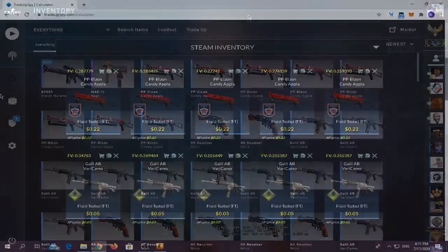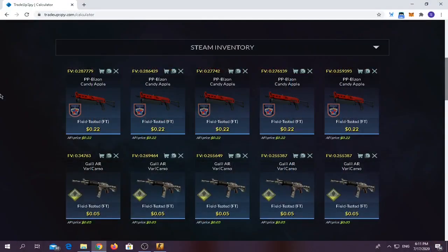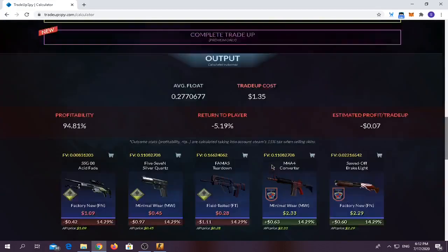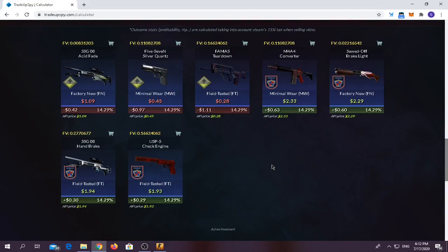For the final trade-up, which is my best trade-up, we have to use all field-tested skins — five from the 2018 Inferno Collection and five from the Safe House Collection. The float doesn't matter at all in this trade-up. The trade-up cost is $1.35. You have around 35% to 43% chance of losing money, and the remaining chance is to make money. Anything from the 2018 Inferno Collection is profit; Safe House Collection skins mean you lose money.